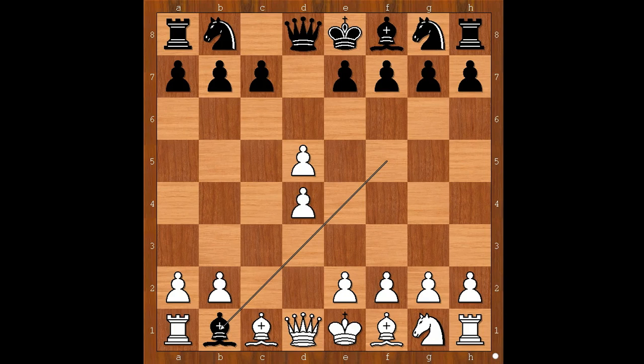Lacina played rook takes bishop. What would Kasparov do? In a game, Kasparov versus Yukimora in 2004, Kasparov played queen to a4 check, and the game went like this.